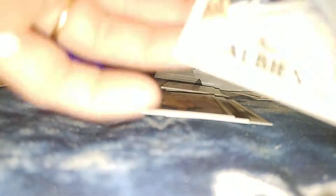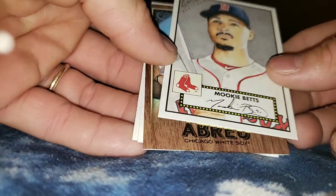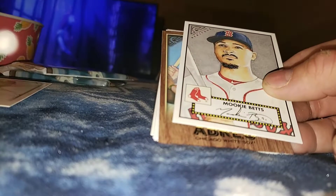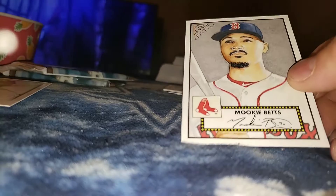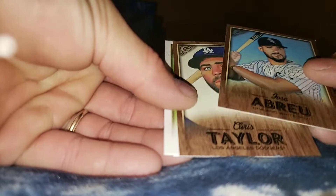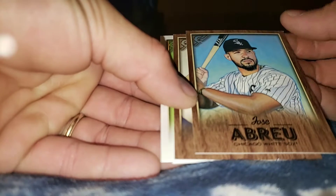Ho ho ho ho — Ozzy Albies' rookie card! Had a matchup with his twin brother on the other side over here. And we got a Mookie Betts autograph — some sort of thing, I don't know what these are called, Topps Gallery Heritage. Nice. Jose Abreu — wood card? Canvas parallel, my bad.